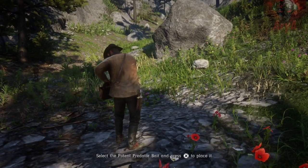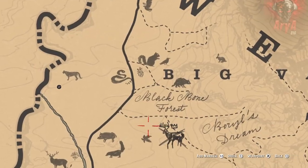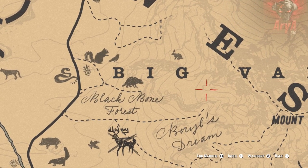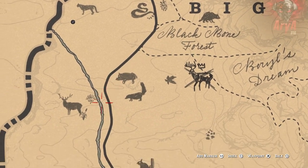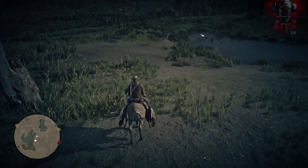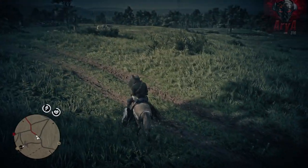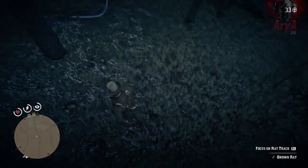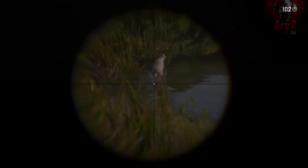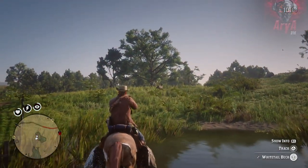You can also use different kinds of bait to lure in different animals for the perfect kill. The map marks down different spots where certain animals can be found, which helps a lot when hunting a specific species. You can also activate eagle eye to highlight and track nearby animals, and it tells you the quality of the animal you're tracking, which is extremely helpful. Hunting requires skill and knowledge, especially if you're looking for a specific animal.